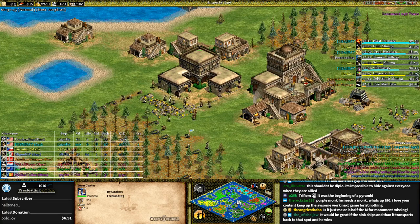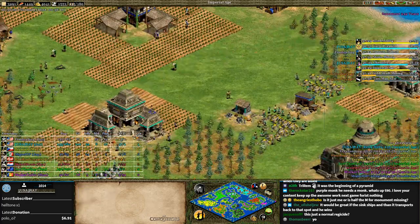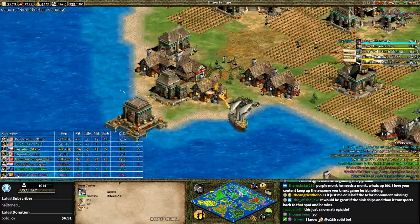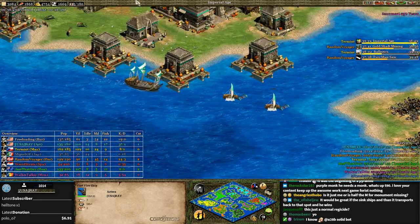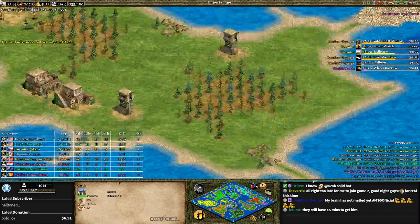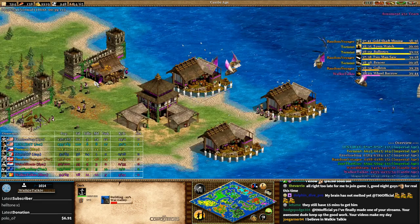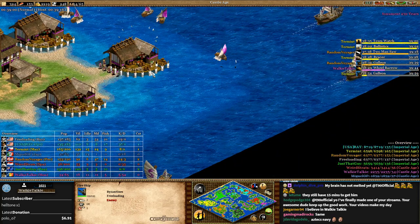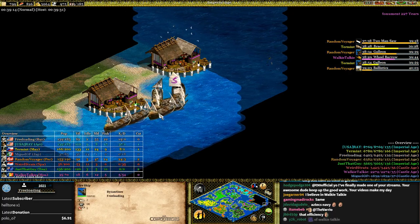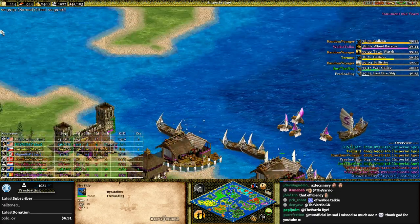Surely he can't win it — he has less population than the guy who's dead. Ray is collecting a ton of gold. Ray will probably focus on navy soon since he's in Imperial Age and he's Aztec, probably just going for fast fire ships. Torment is now in Imperial Age and has taken control of the island with extra gold — smart thinking. Walkie-Talkie is making more transport ships — he needs to get the fakes out quickly. Here comes Freeloading with fire ships. The problem is Walkie-Talkie doesn't have enough upgrades — he doesn't even have Fletching on his war galleys, so they won't even scratch the fire ships.